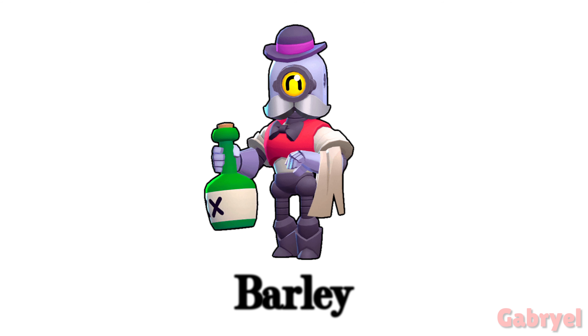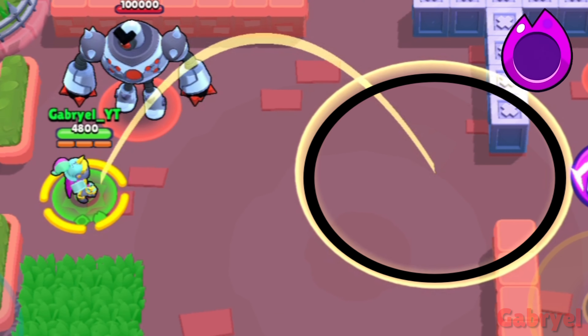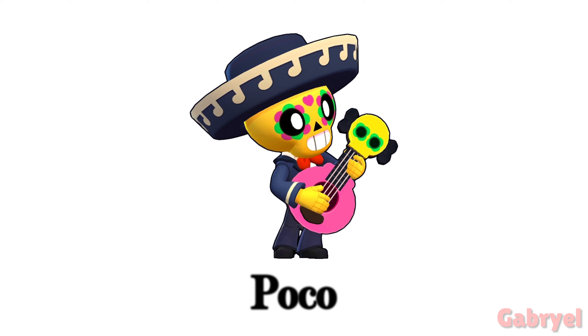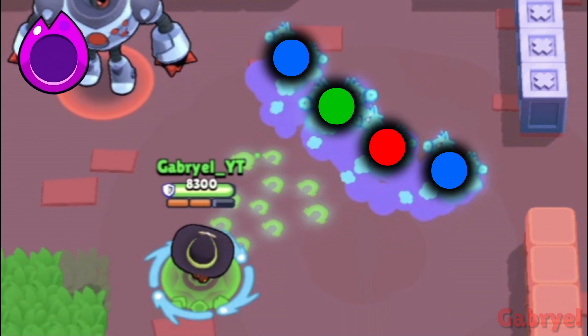Barley. Barley's impact area made by his super is bigger when it's at max range. Poco. Just like Shelly's super, his main attack is divided into three groups.